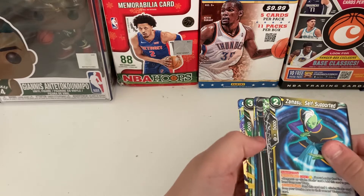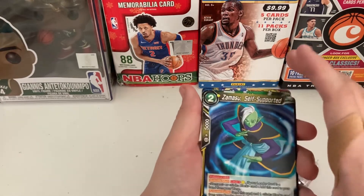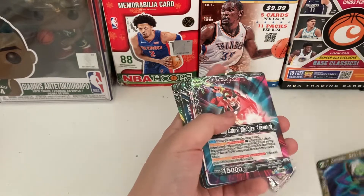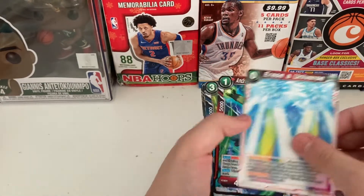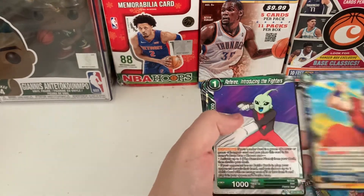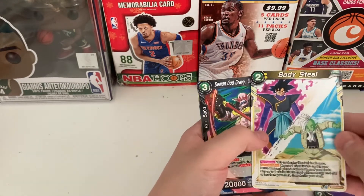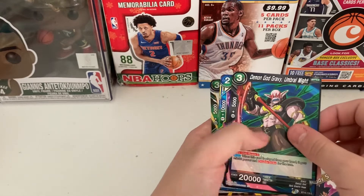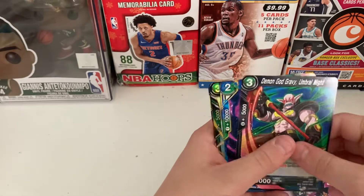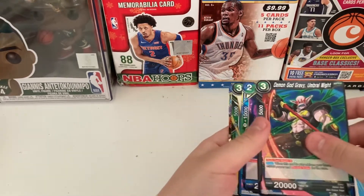Oh my god, it's always the good stuff in the things I don't know! Alright, so we got: Races of the Universe, Android 17, Son Goku, Son Gohan. Body of Steel — that's a nice card. And Demon God Gravy. Oh my gosh, is that good?